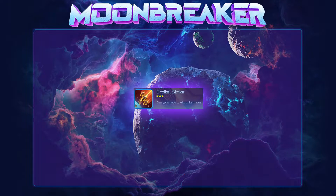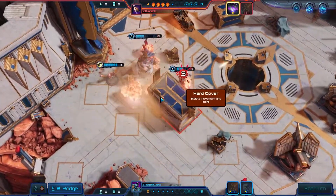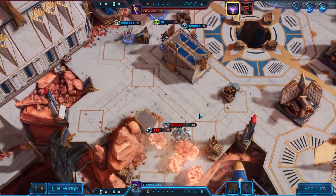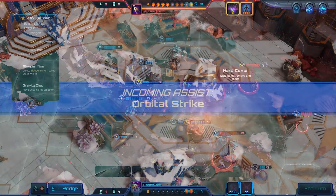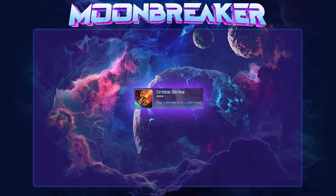Orbital Strike has a cooldown of four turns and deals three damage to all units in a fairly large area. Probably the most complained about assist, Orbital Strike can be intensely feels bad to go up against, leading to a lot of model wipes on one turn or just generally chipping away at any list as the game goes on. The existence of Orbital Strike is probably one of the main reasons that turtle strategies just aren't that popular, since it can be such a hard counter and players often pick Orbital Strike if it comes up.